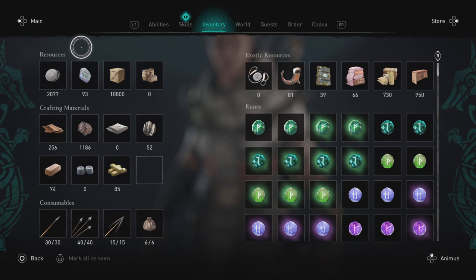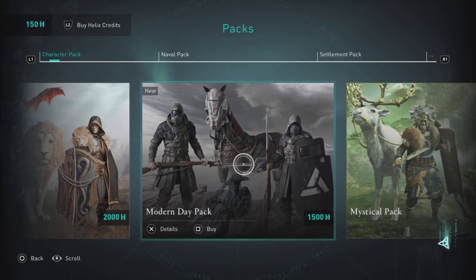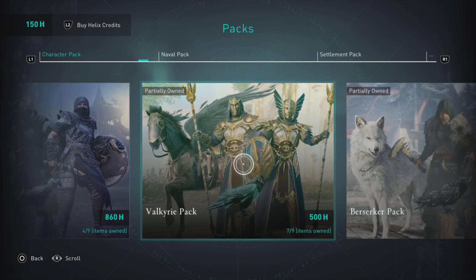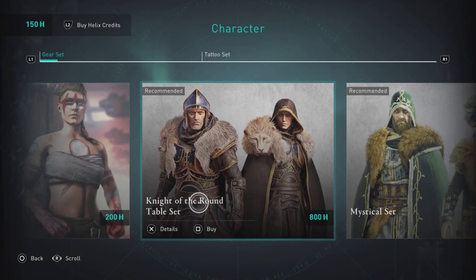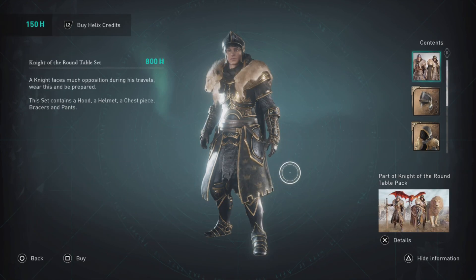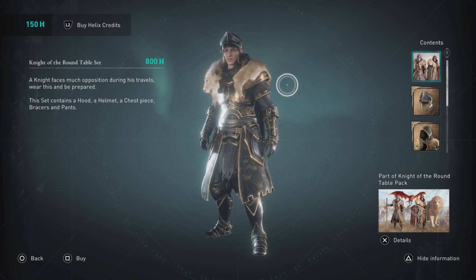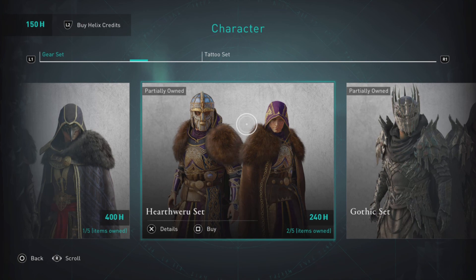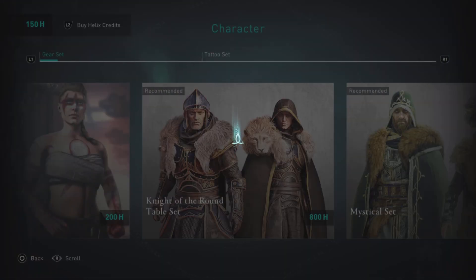We're going to do the math with just the items you see in the Helix store. The packs usually include five armor pieces, a weapon, a shield, and sometimes a mount or raven skin. For our example, we're only going to use armor sets — each including a helmet, shoulder, chest, hand, and foot item, so five parts. Using just 13 outfits, multiply that by five items: that gives you 65 items total across 13 armor sets.